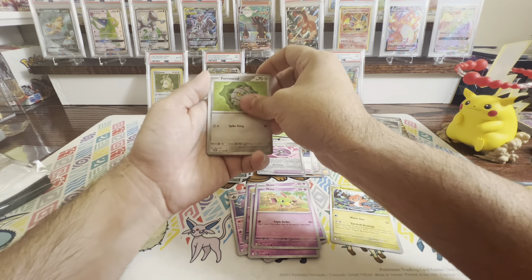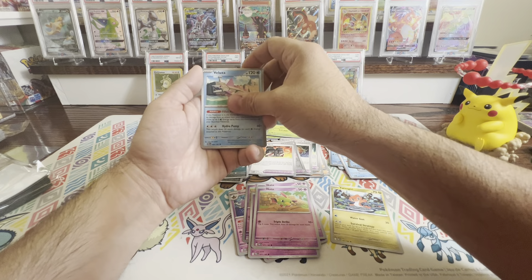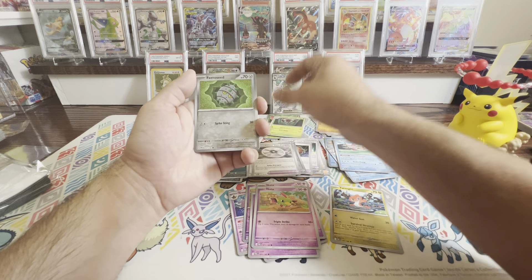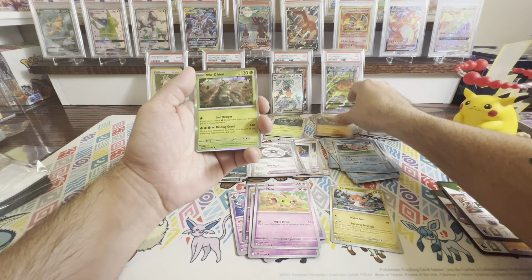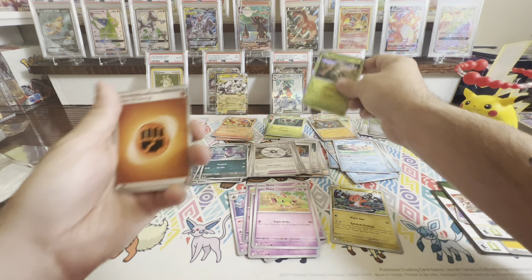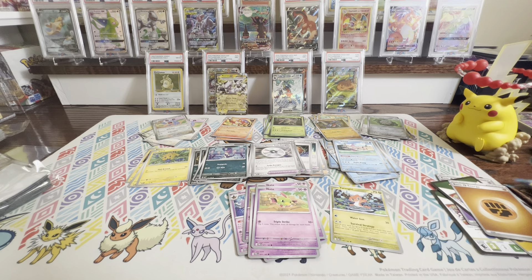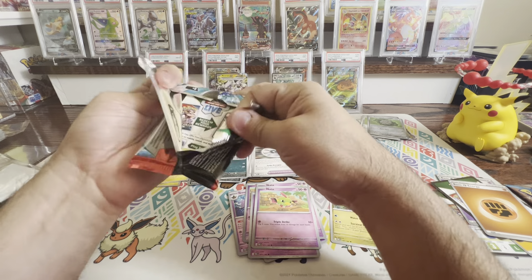We've got a Durant, Slitherwing, a Reverse Wiglett, a Zubat Reverse, and... Golden Goal EX. Yay, I've got one of those. We're not going to bother putting you in a sleeve. You can just stay over there.